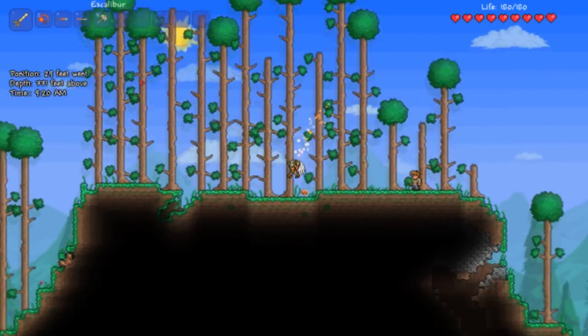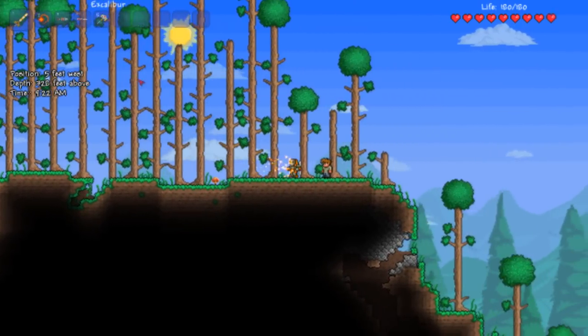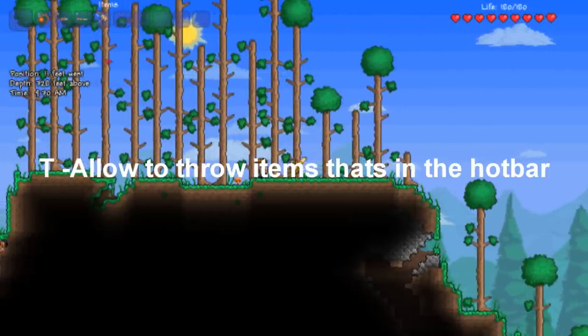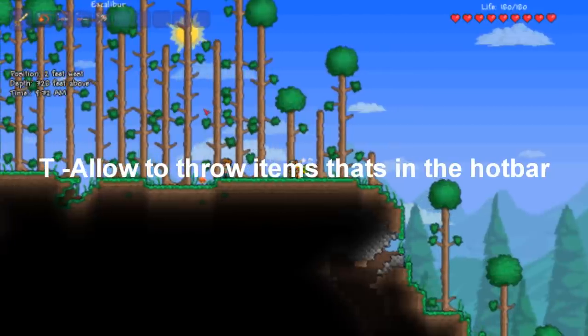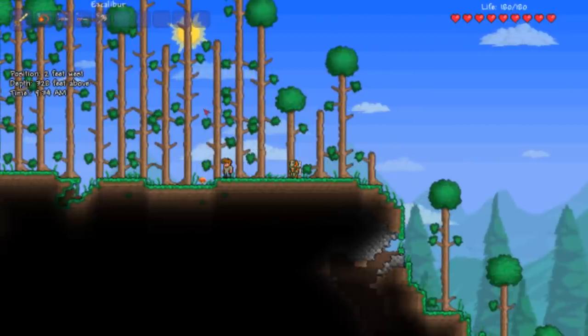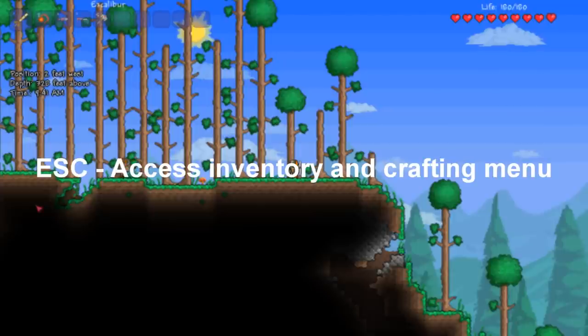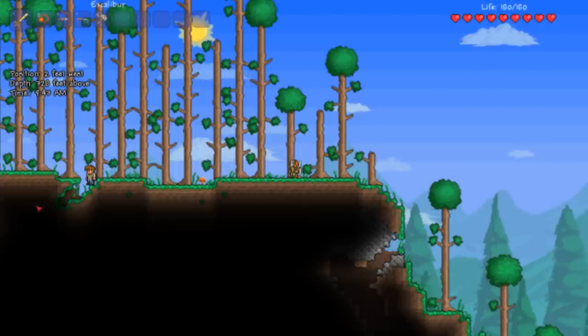When you first log into Terraria you will need to know the controls. First, there's T which allows you to throw stuff in your hotbar — you can pick it up later. Second is the Escape key which allows you to open your inventory and crafting menu.